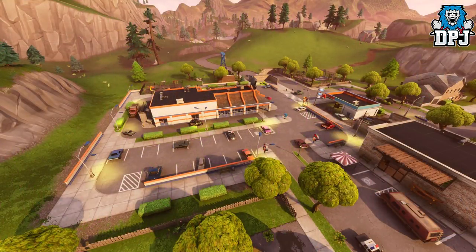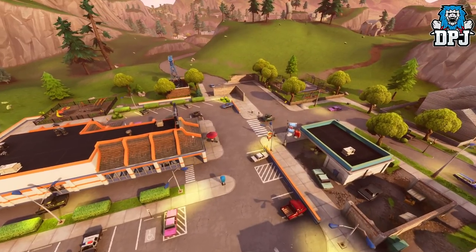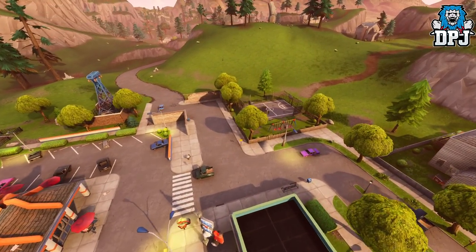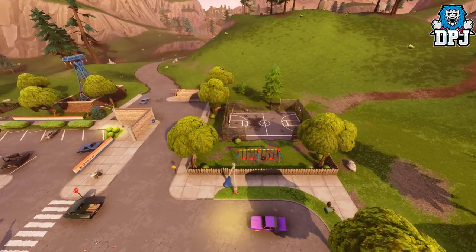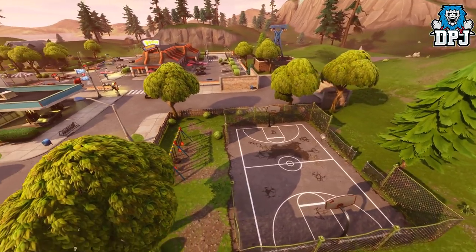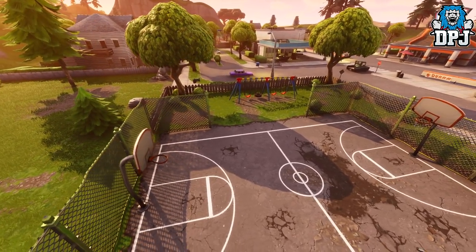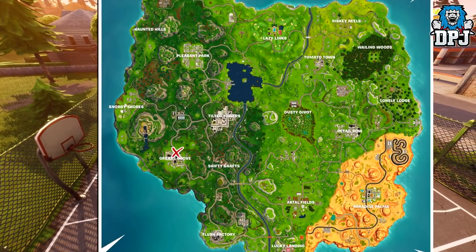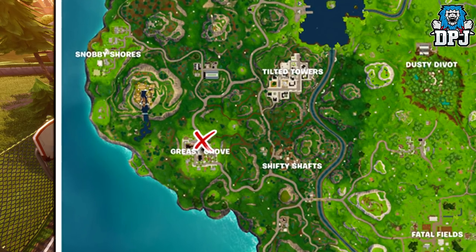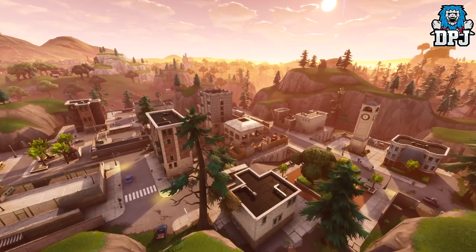Next up we have this hoop within Greasy Grove. Next up we have another hoop within Greasy Grove. Next up we have this hoop within Tilted Towers.